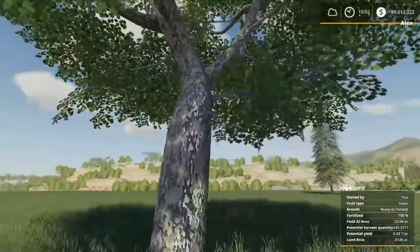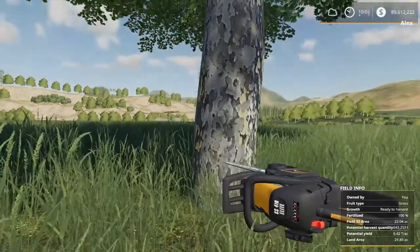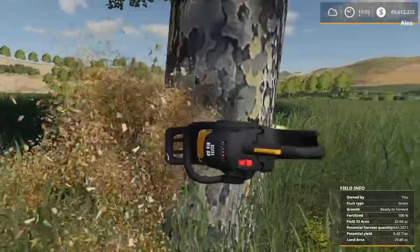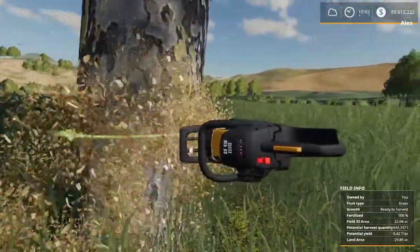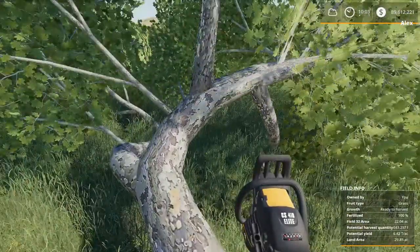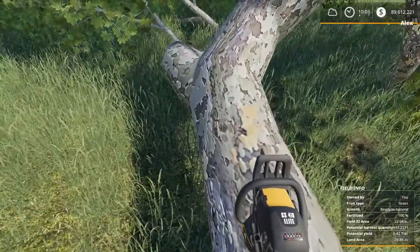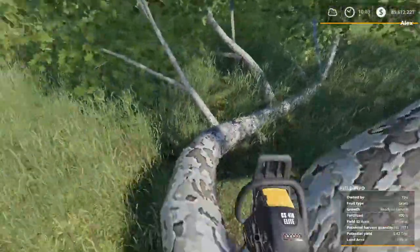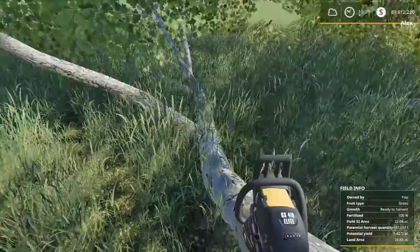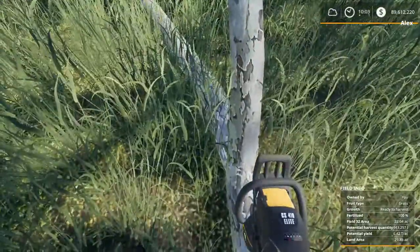Now let's address this big, funky tree, because these are all over the maps in FS19. I'm going to go ahead and cut it down — cutting left to right. The tall, straight spruce trees are generally the kind you're going to be cutting to sell to sawmills. But there are plenty of these curvy ones out there too, and usually mapmakers love to put them in places where you have to find a way to get rid of them. My recommendation is chop them up into bits, turn them into wood chips, or just cut them into small, manageable pieces.